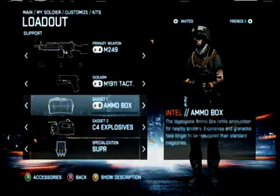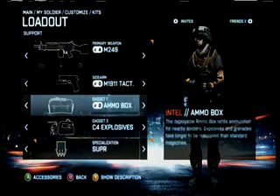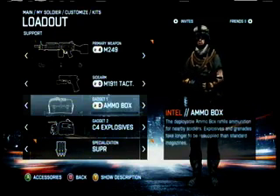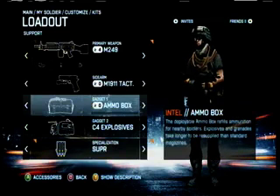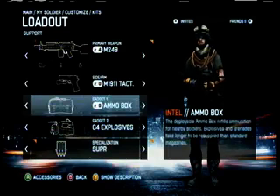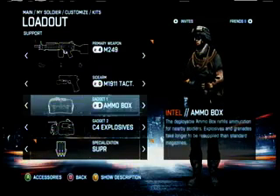Gadget 1 only has one option, and that's the ammo crate. The ammo crate is the most important part of this class. Teammates are always running out of ammo, so be sure to put them down often. If you're not near a teammate in need, put it in a high traffic area. You will get tons of points and help out your team.